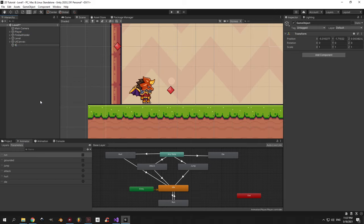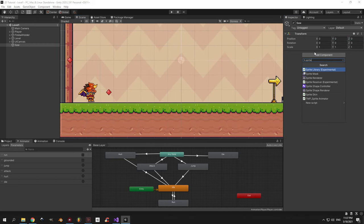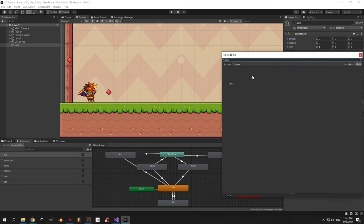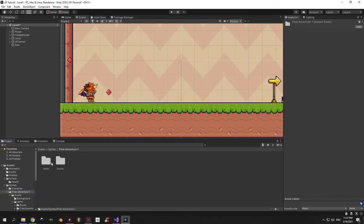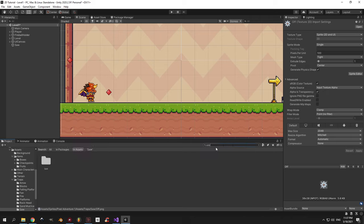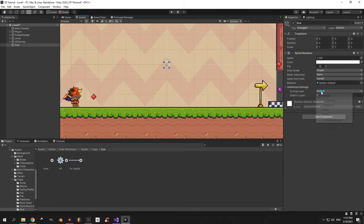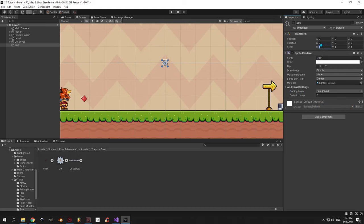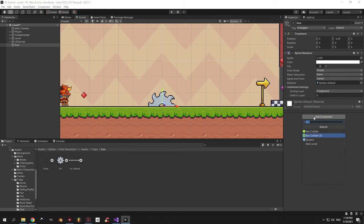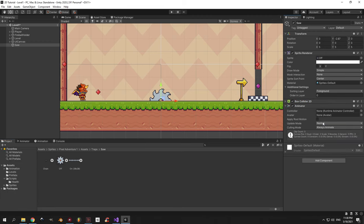We still have no proper way to damage the player so let's go back into Unity and create a new object called saw. First assign a sprite renderer to the new object. To find the image, go into sprites, pixeladventure1, assets, traps and finally saw — or just type saw in the search box. Take the saw sprite and drag it into the sprite renderer. Change the sorting layer to foreground so you can see it, increase the scale to 5 on all axes and drag it down so roughly half is underground. Assign a box collider 2D and set it as a trigger.